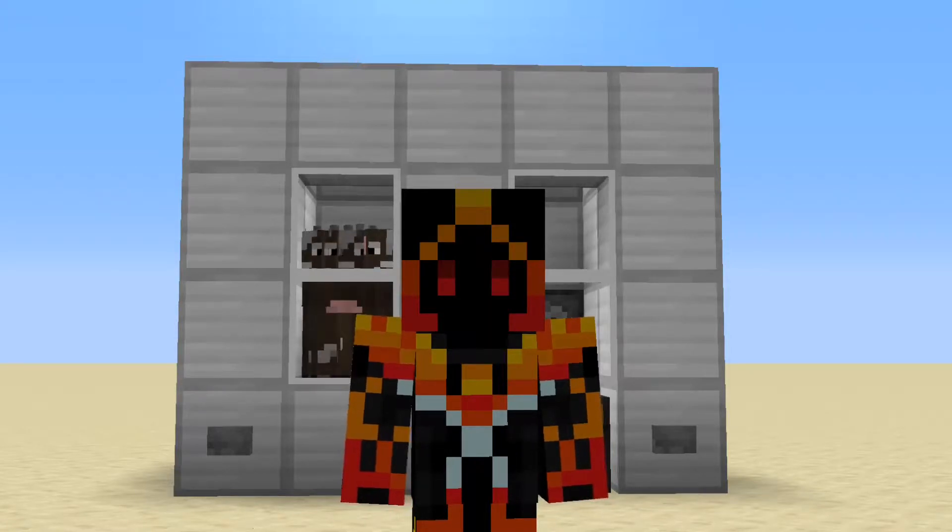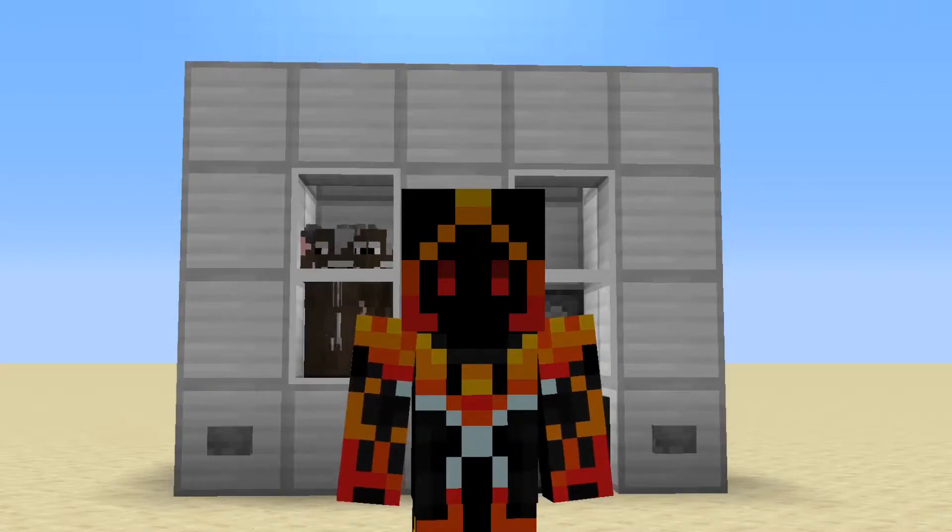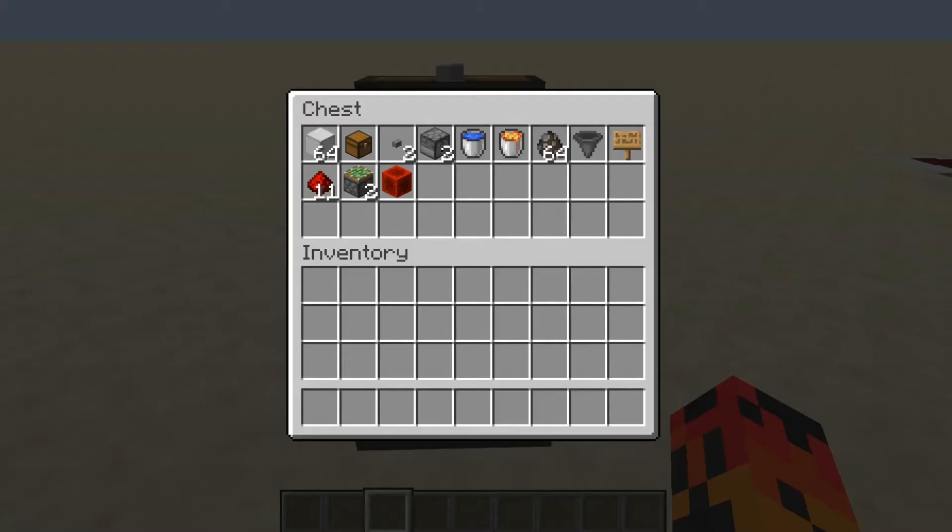Hey guys, I'm Dusk and today I'm going to show you how to build an easy automatic cow farm in Minecraft. These are the materials you're going to need: some building blocks, one chest, two stone buttons, two dispensers, a bucket of water, a bucket of lava, cows, one hopper, one sign, eleven redstone, two sticky pistons, and one redstone block.